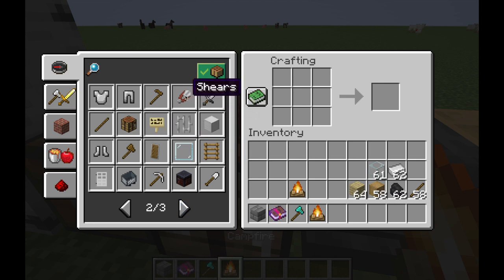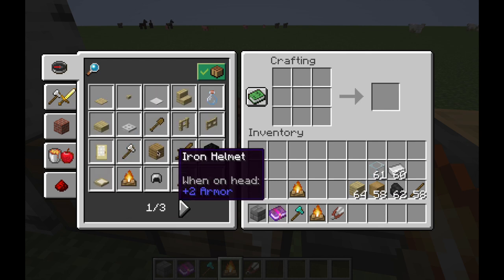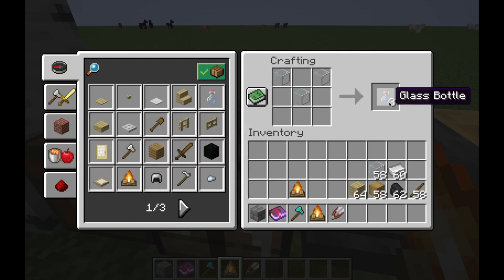Shears are crafted from two pieces of iron. The last item you'll need is glass bottles — three glass bottles.